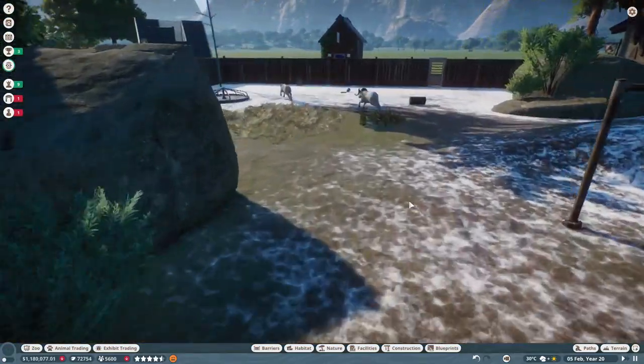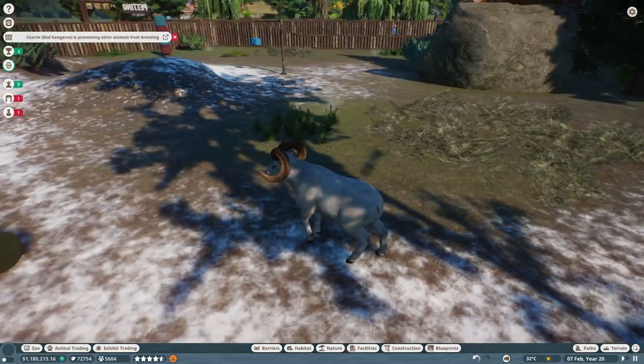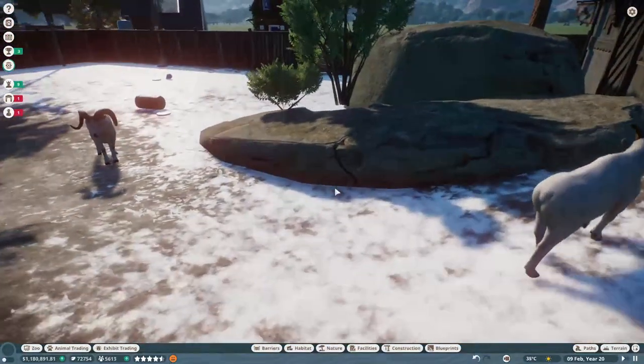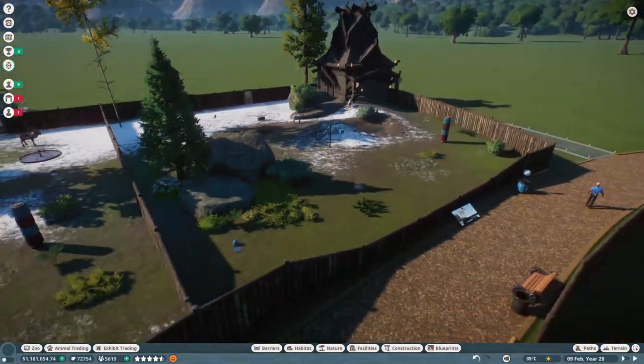And here we have the dowel sheep who are chasing each other, apparently. My little petting zoo — a bunch of animals that I can pretend people are able to give pets to while they walk around. That's pretty cool in my book.